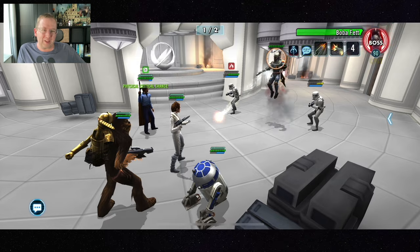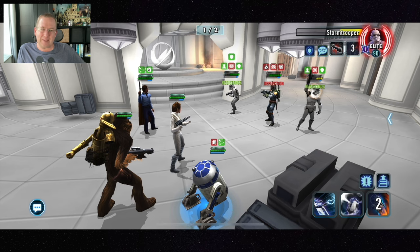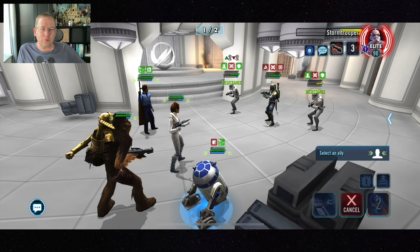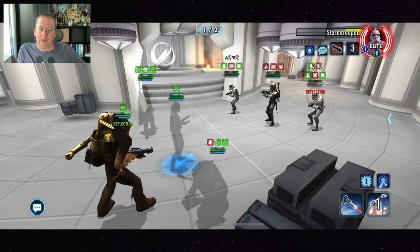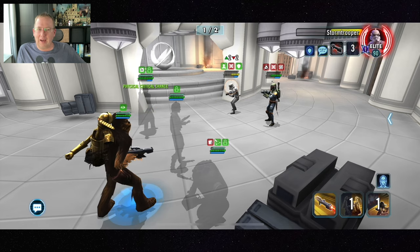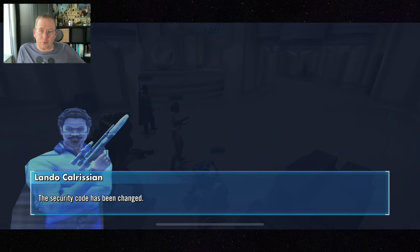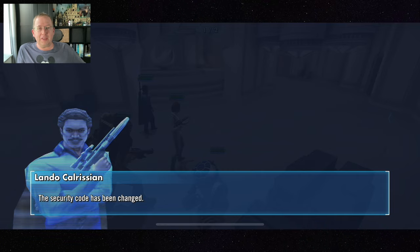Remember, for Rollo you do want some good potency, but more importantly I think you want critical chance on her. In tier 2 you wanted a whole bunch of tenacity — that's not really needed in this one. Boba Fett could land ability block, but look how slow the opponents are going. They are incredibly slow.